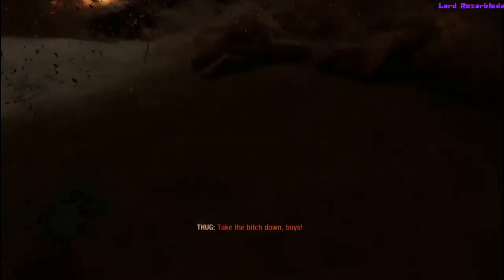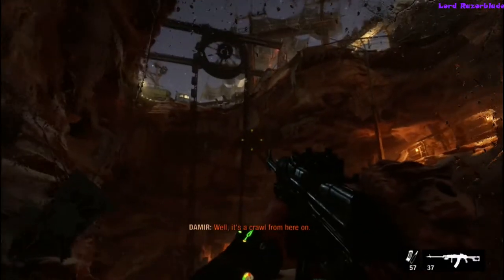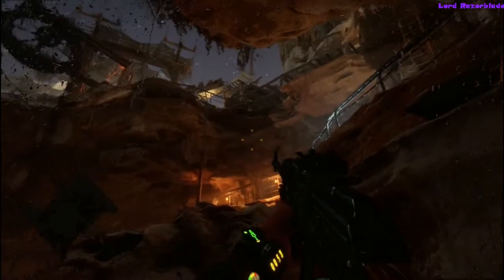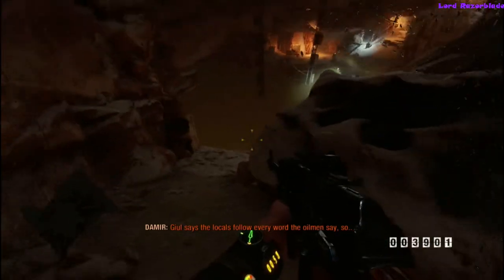Hey guys, we're going to give you another achievement guide on Metro Exodus — this is for the Roller Coaster achievement. When you get to this area with Demir, you need to get on the lift in the Caspian level to go to the oasis. You are with Demir in this mission.